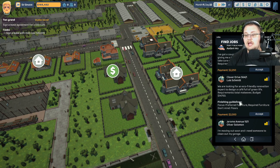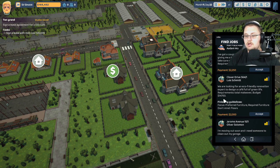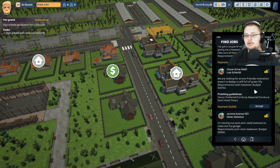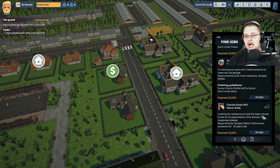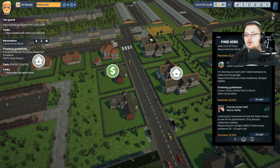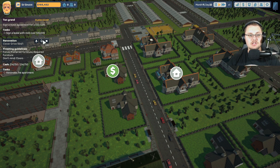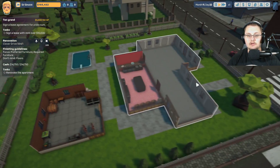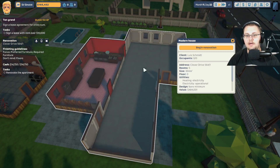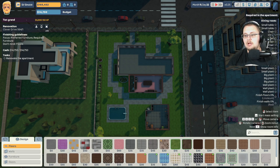Requirements: total makeover, budget $14,750, finished guidelines, preferred furniture, required furniture, and they don't mind what the floors look like. That one's not very good paying, but I'm going to go ahead and do it before we talk about the last job. Once we're over here and we have a job assigned, the first thing we have to do is find out where it is. This looks like the area we're going to be designing — this is our cafe. We click on it, start our reservation, and now we have all of these items we have to fill out.